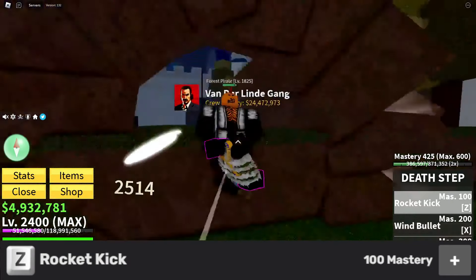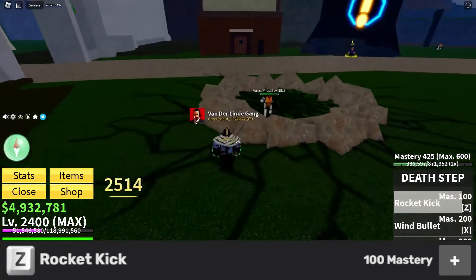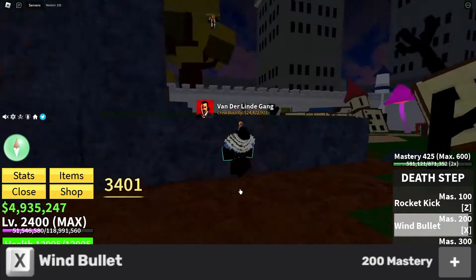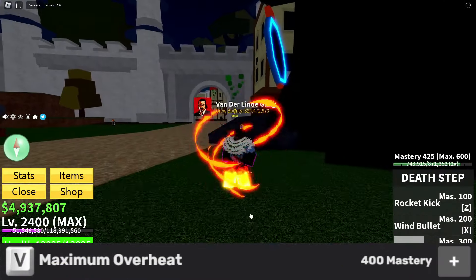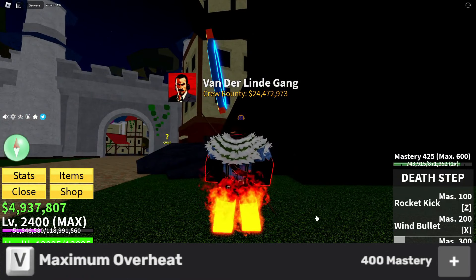The Z ability changes to Rocket Kick, where you slam straight into the ground and destroy your enemy. The X ability changes into Wind Bullet, where you shoot out a ranged attack just like you're using a sword. The C ability is called Vermillion Drill, where you lock your enemy in place and pummel them with a bunch of kicks. The V ability is still the transformation, just cooler now, and its name changes to Maximum Overheat.